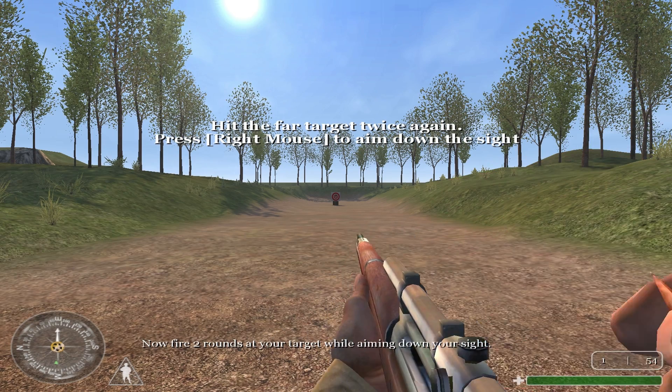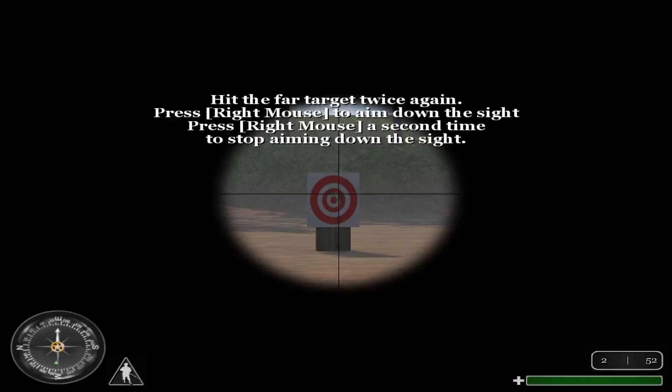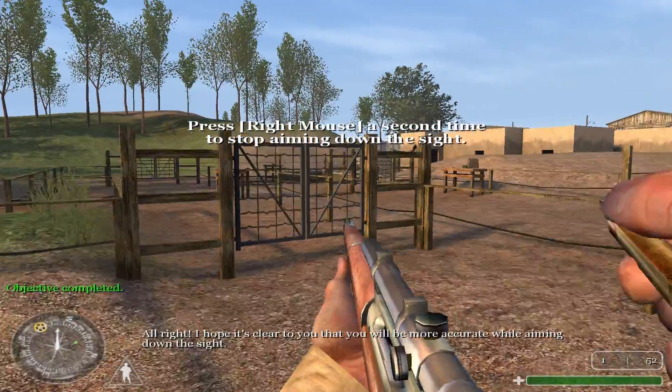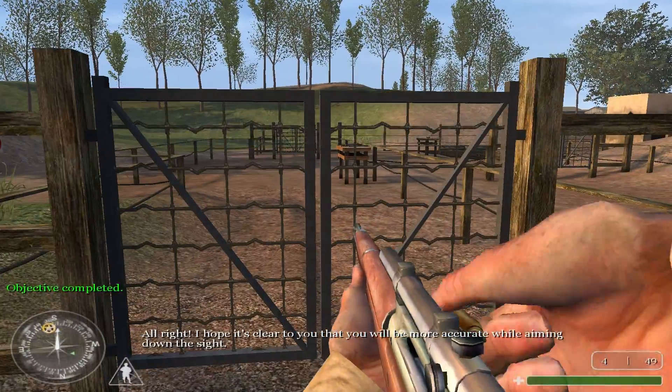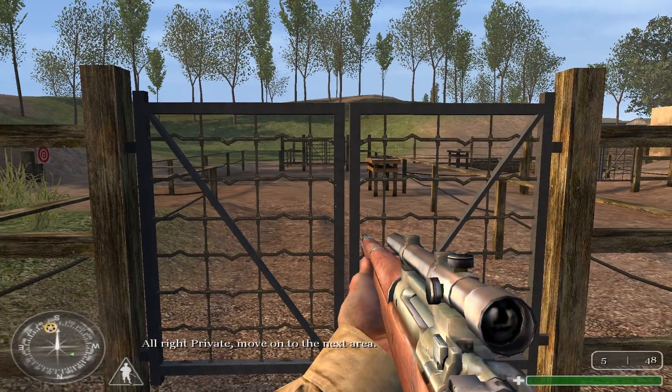Now fire two rounds at your target while aiming down your sight. I hope it's clear to you that you will be more accurate while aiming down the sight. All right, Private. Move on to the next area.